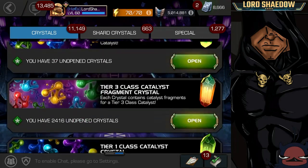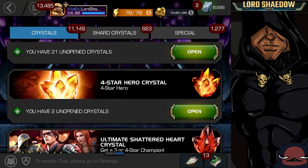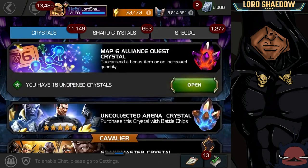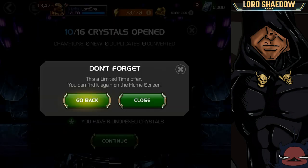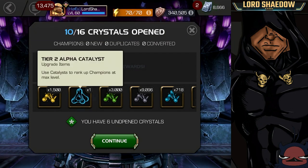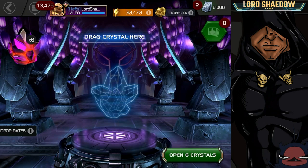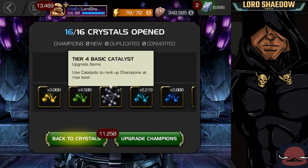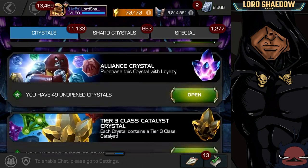I also have some map six rewards to go ahead and open up, and then we're going to open up that legendary. Let's pop them open. We got another catalyst formed and a T2 alpha — that's going to help us rank up our champions. And we got another catalyst form in there plus a T4 basic, perfect since we need those to rank up our champions.